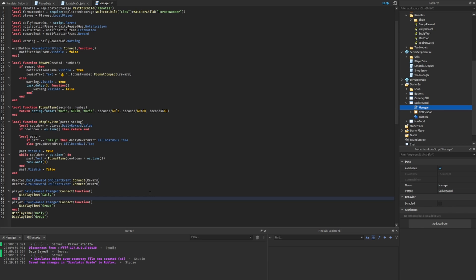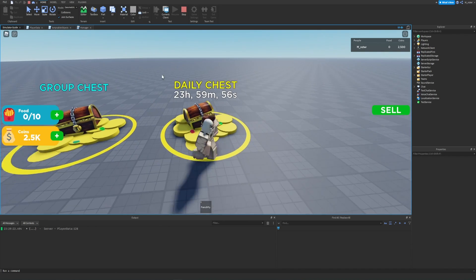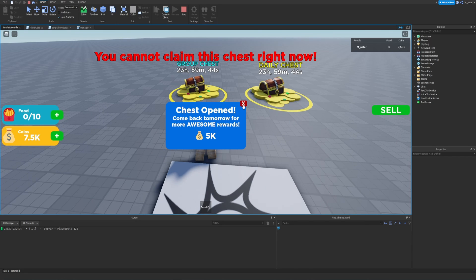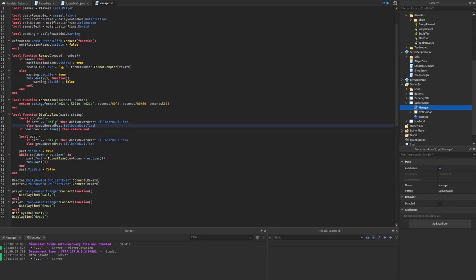Testing the basic functionality: we start the game, see both the group chest and the daily chest. Stepping on the daily chest gives a notification that it's open; stepping again says we can't open it. The group chest gives 5K and the cooldown displays. However, both cooldown displays show the same timer — that's because we forgot to update the cooldown lookup. We fix this by adding the same if/else pattern: if part equals 'daily,' listen to the daily reward value for cooldown; otherwise listen to the group reward value.